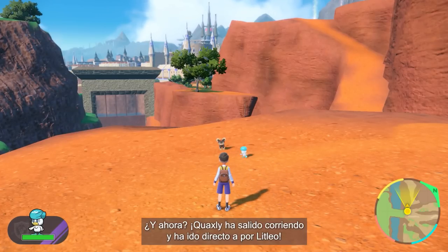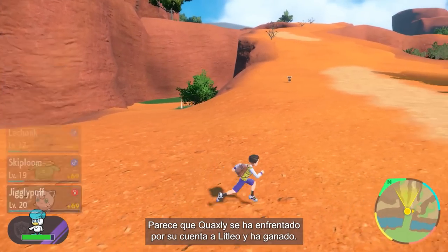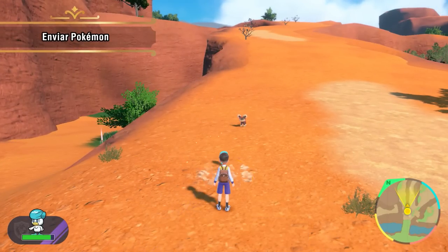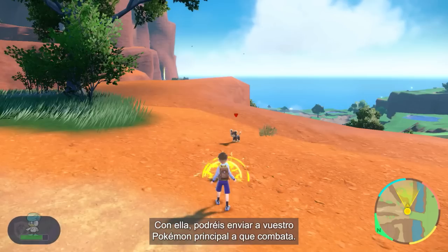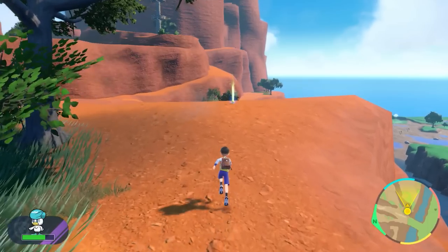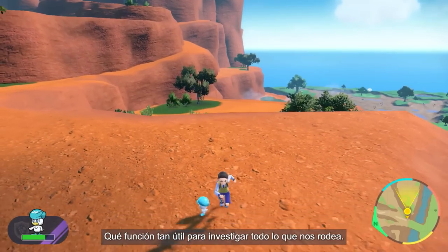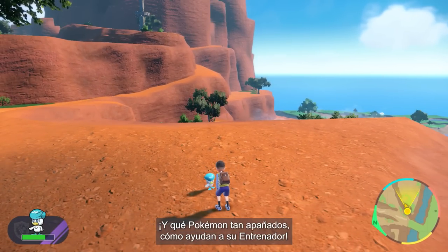Quaxly's out there in the world, charging straight toward that Litleo! Looks like Quaxly battled Litleo on its own and won — that's because the Trainer gave Quaxly the Let's Go command! Using Let's Go will send your lead Pokémon out onto the field to battle. If a Pokémon gets sent out toward an item, it'll go pick it up. What a useful command for searching your surroundings!